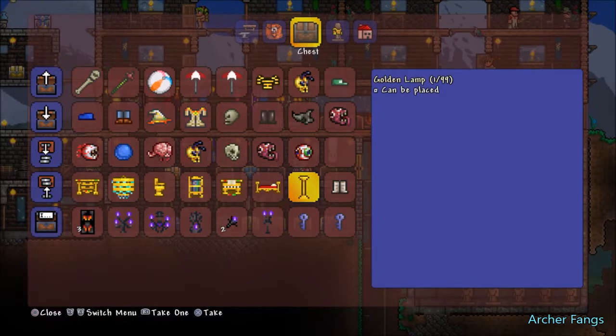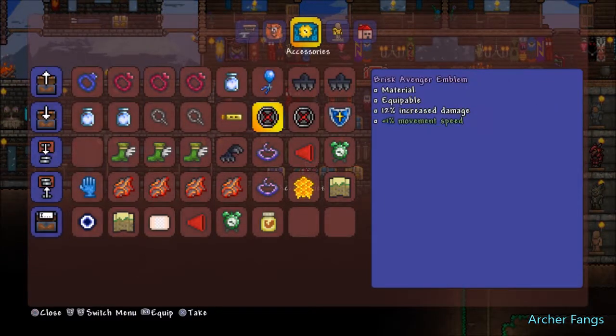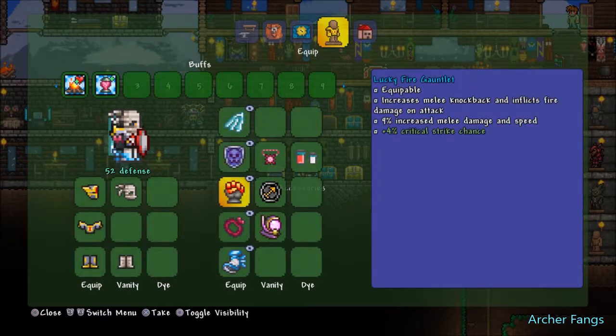Didn't get a lot though. There's still some few pieces remaining from the furniture set. Also after those two events were over, we ended up combining a lot of accessories. We ended up getting three adventure emblems and we also crafted our ice wings. And from one of the adventure emblems, we made it into the fire gauntlet, which gives us increased melee knockback, inflicts fire damage on contact, and 9% increased melee damage and speed.